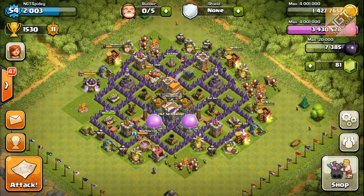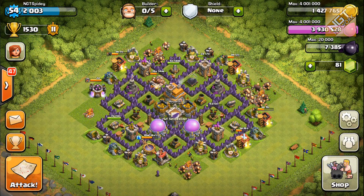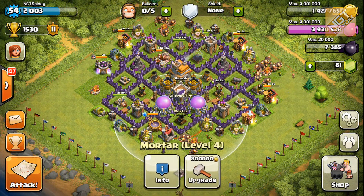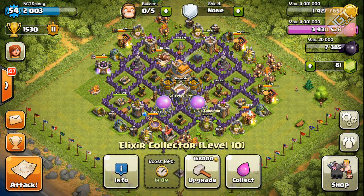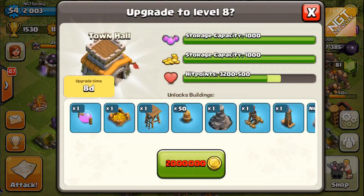I wanted to talk about the defensive setup for my base. This is the setup I have for Town Hall 7. Once I get Town Hall 8, I get 50 additional walls, so I'll expand down in this area where the mortar is. I'll probably build some more defensive units in this area and move the rest of the structures down. It's still going to be almost a month before I can upgrade my Town Hall to level 8. You do get an extra gold storage, which I won't build right away, but I will do it because I want to keep those walls upgraded — 500,000 a piece, you're going to need a lot of storage.